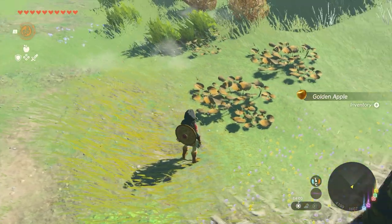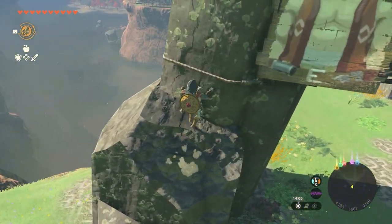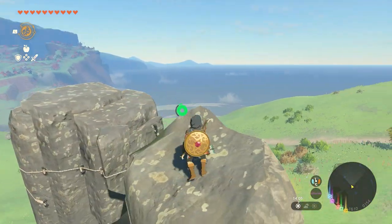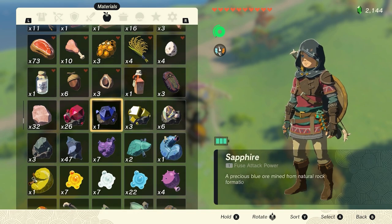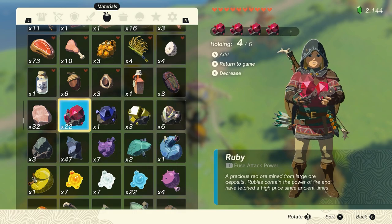You can also do this with other items, for example rubies. Get back up, jump off, use your paraglider, and let's try it with some rubies. Okay now we got 26 — keep that in mind, 26 pieces. Hold five of them, press B and Y, and start.